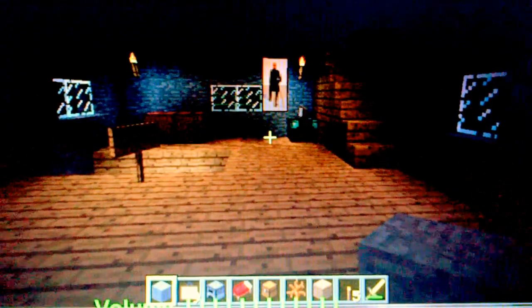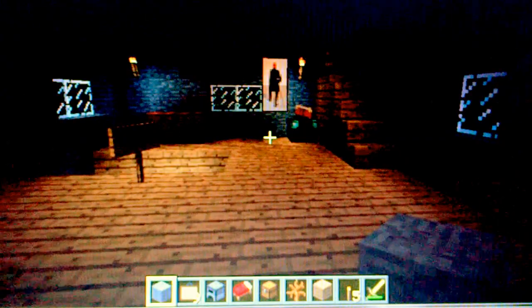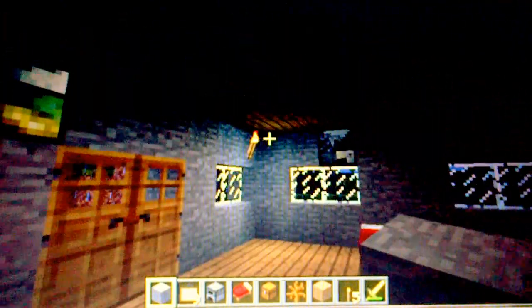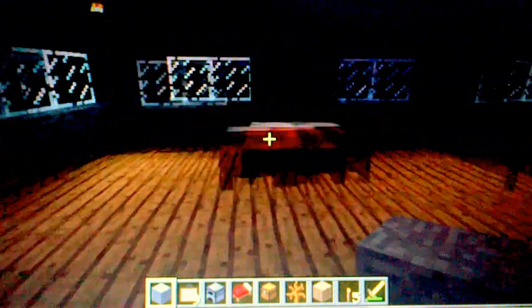Let's turn it down here. So here is my first floor. Not too bad. My chest here. I actually made this on Creative, just to let you guys know. I got a lot of stuff in my inventory. Nice torches. Really nice detail on the walls. I got a bookshelf here and my bed as well.